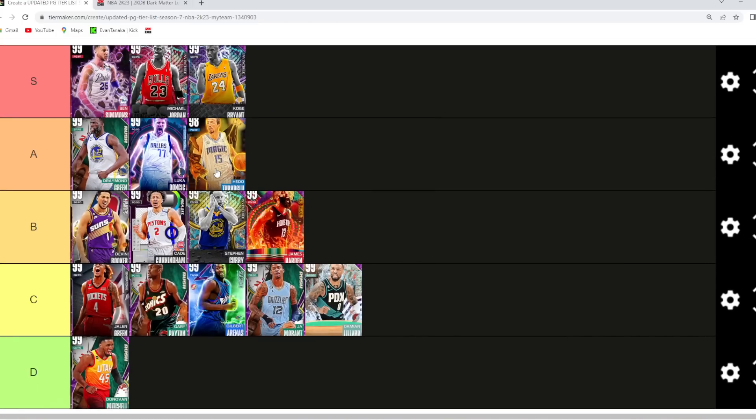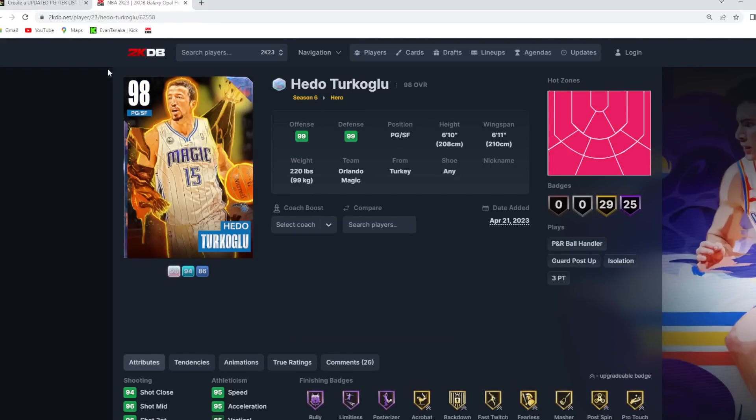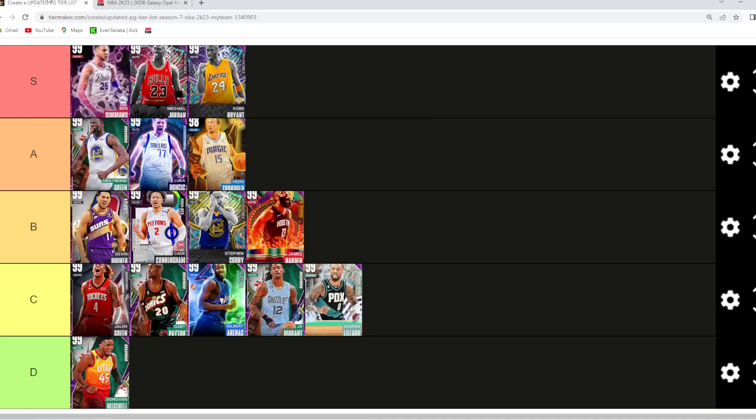Hido Turkoglu — I feel like he's another easy A tier choice. Not quite a top five to seven point guard. I think he's kind of on that cusp around the same range as a Draymond Green or a Luka Doncic. He's six foot ten at point guard, six foot eleven wingspan. He's still got that super fast release with the John Stockton base, the Trey Young upper on very quick timing, and also some solid dribble sigs. I think Hido Turkoglu probably gotta be in that A tier category.